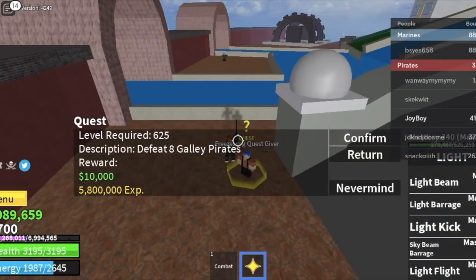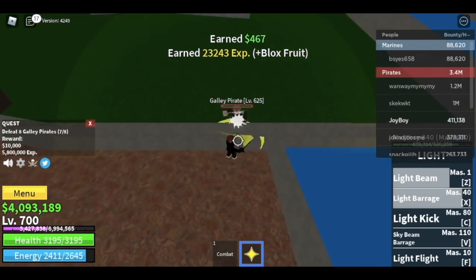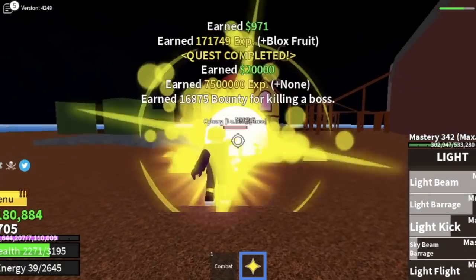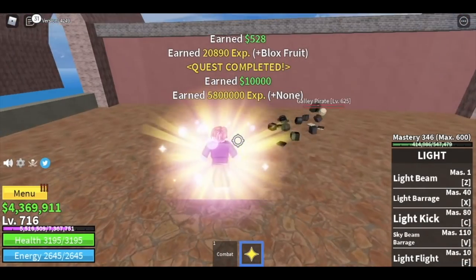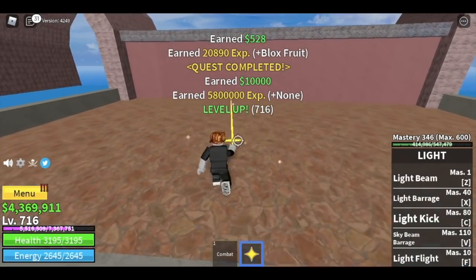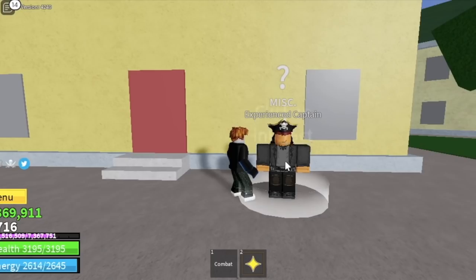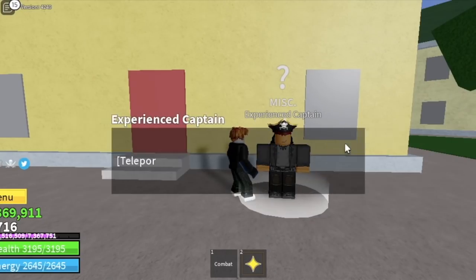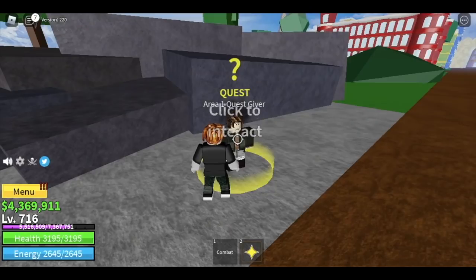We're not going to the second sea just yet — we need to reach level 716 first. Go to fountain city and defeat the galley pirates. Even with Observation Haki, the captains will still defeat you, so level up here. Defeat cyborg galley pirates until you reach level 716, and then you can go to the second sea.